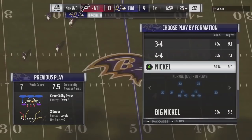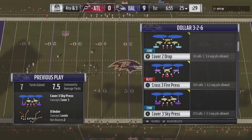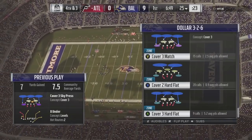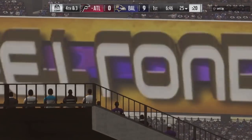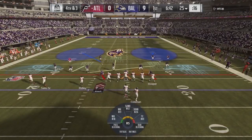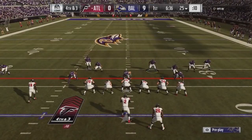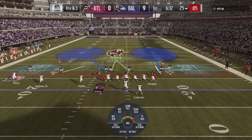I can make any coverage in the game look like any other coverage. For instance, players love to run cover two and walk their safeties down to take away the quick pass in the seam. Why not call the double safety blitz and then audible to your coverage, so your safeties walk down for you automatically? That way you don't get quick-snapped while you're not on that player.